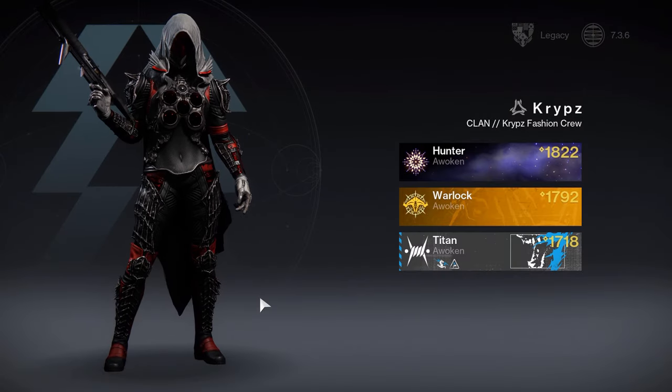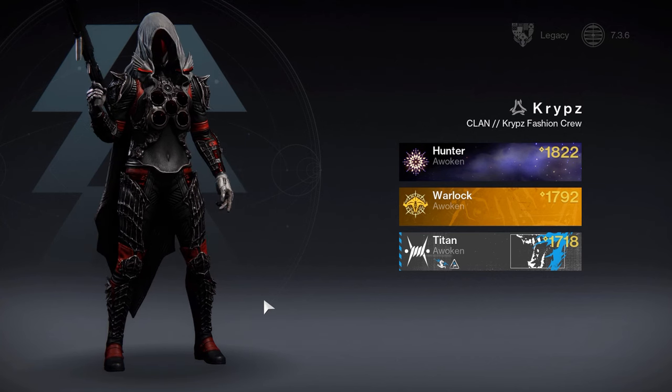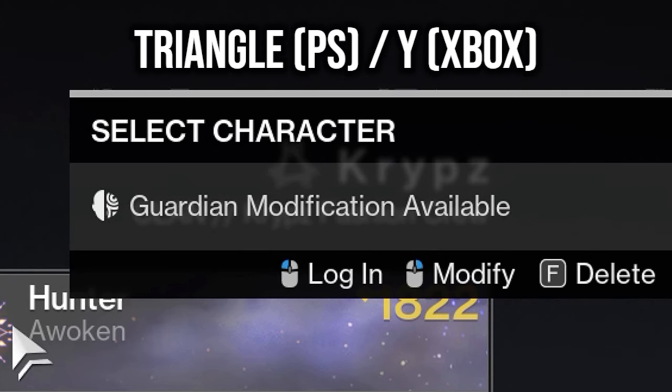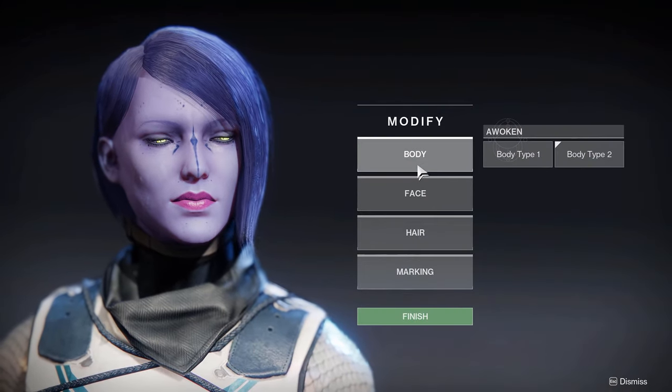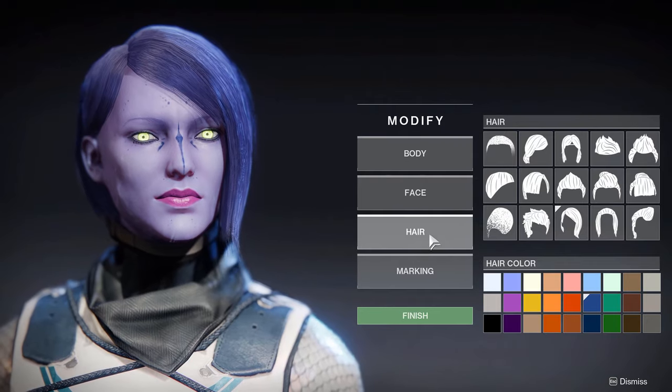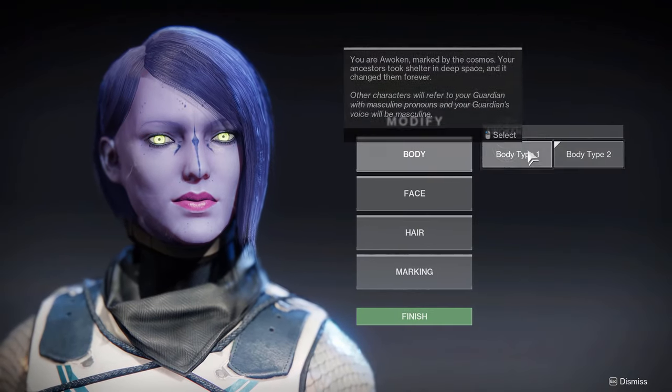With the free Into the Light update, Bungie added a long-awaited feature: the ability to change your appearance, which you can now do by hovering over your character. There is only one exception — you cannot change your origin, so you are stuck with Exo, Human, or Awoken, but that doesn't really matter, as this option is what really matters.